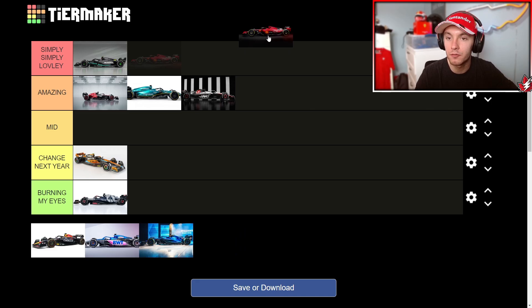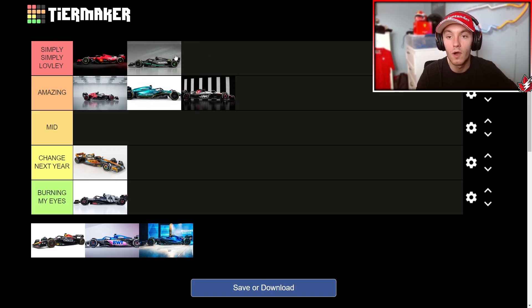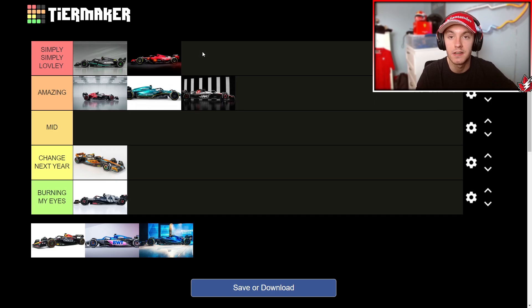Speaking of liveries I have nothing bad to say about — the Ferrari. Also a car going in 'Simply Simply Lovely.' A red and black Ferrari that doesn't have a green Mission Winnow sticker on it is a beautiful car nonetheless. Anytime it doesn't have a Mission Winnow sticker on it, the Ferrari looks good. It's a real debate whether Ferrari is ahead of Mercedes, but personally I think Mercedes is ahead of Ferrari in terms of the livery right now. So I've got Ferrari in 'Simply Simply Lovely.' I could just see myself buying all the merch for this — I will do my best to get a scale model of this car because it looks fantastic, and I know they're like $300, but clearly worth it. The one thing I don't really like is the little black carbon around the Sava logo, but once again, all the liveries are saving weight.